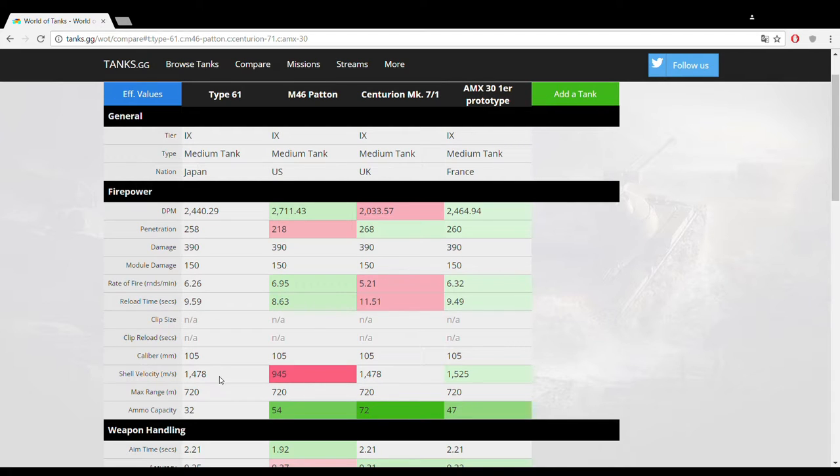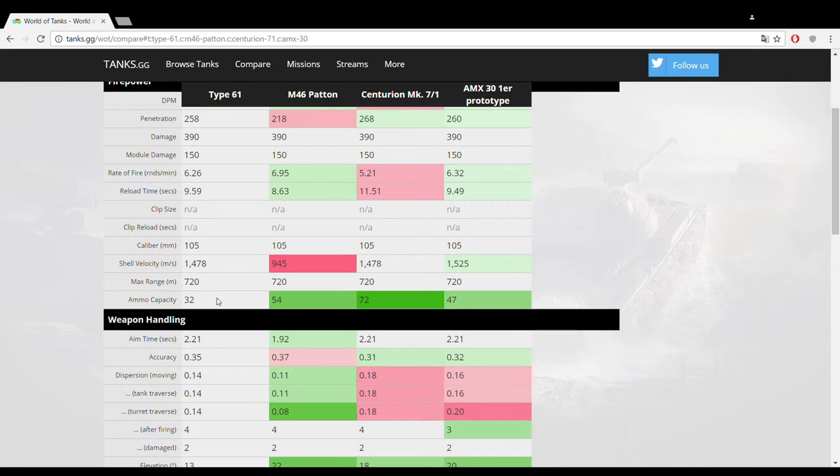The reload time of 9.59 seconds is very decent for a tier 9 105mm gun, and you can lower it with crew training and equipment to about 8 seconds, which is very competitive. The shell velocity is one of the things where the Type 61 really shines — 1478 m/s — and since the vehicle fires APCR ammunition, hitting enemies on the move is actually pretty easy. Even among APCR shells that velocity is very high. However the ammo capacity is unsatisfactory at 32 shells, and combined with the quick reload you do have to pay attention to your ammo.